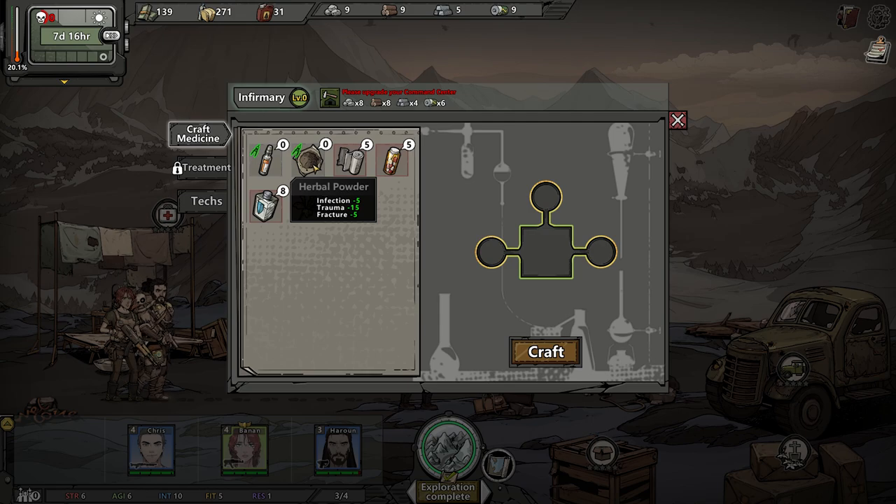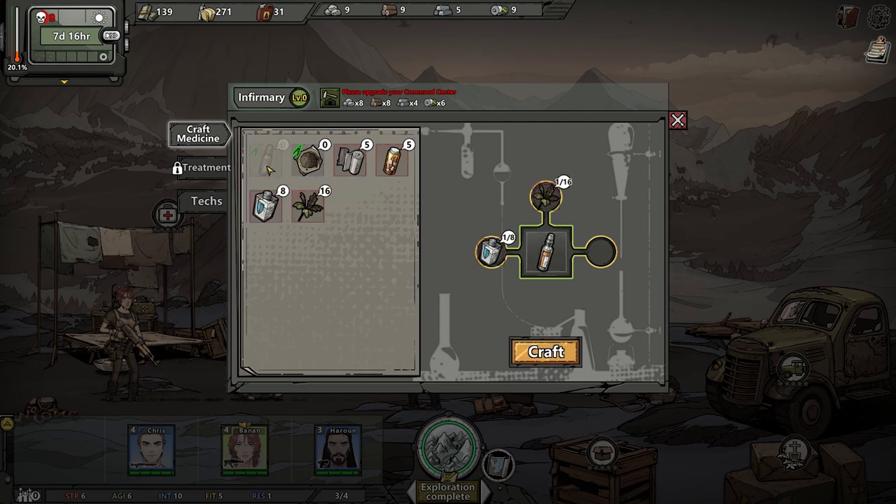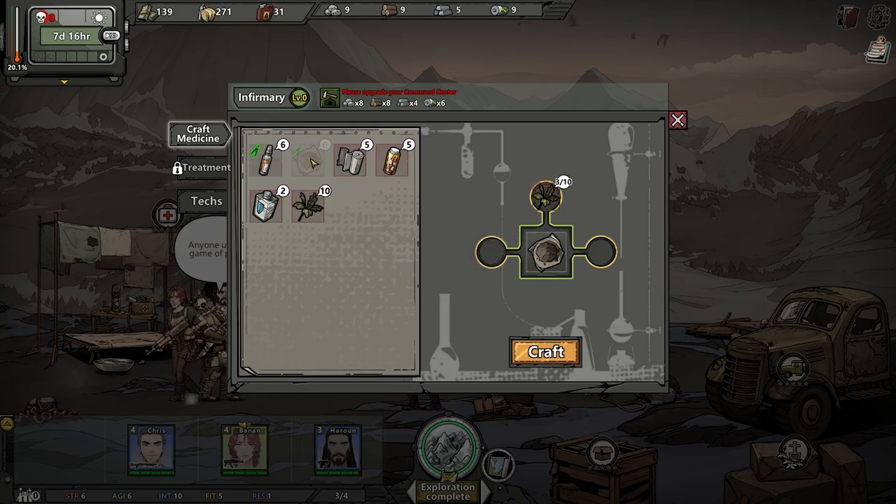Herbal powder, and we have painkillers as well. The painkiller is 10, 10, and 5, which requires alcohol and herbs — that's an amazing trade-off. Yeah, give me a couple of those. Let's keep a couple of alcohols just in case. What about the herbal powder? Just three herbs — 5, 15, and 5. These are good trade-offs, man.